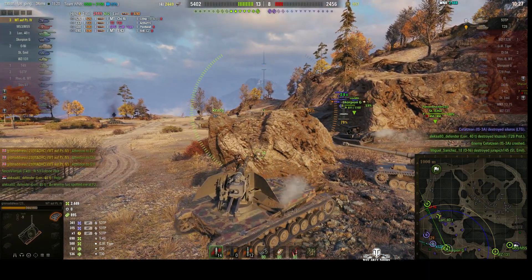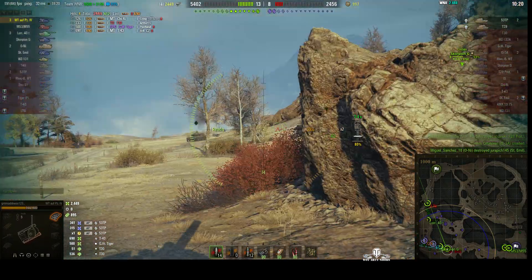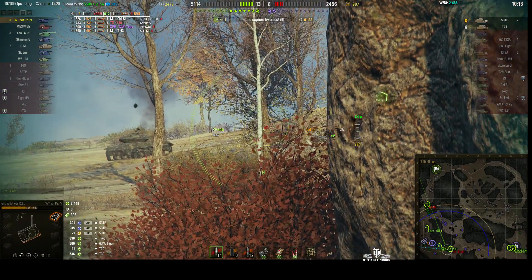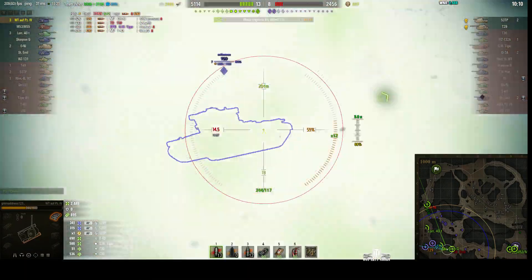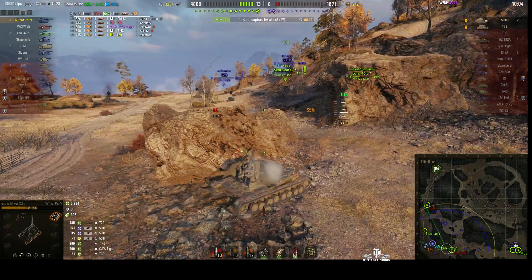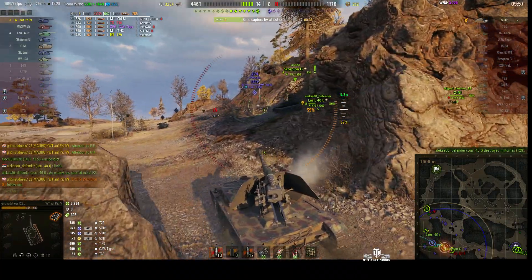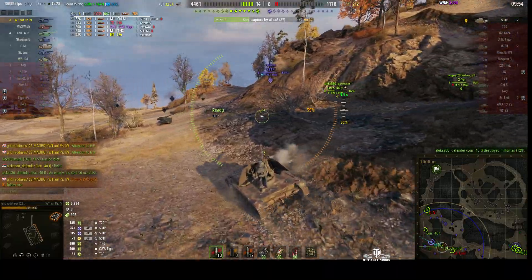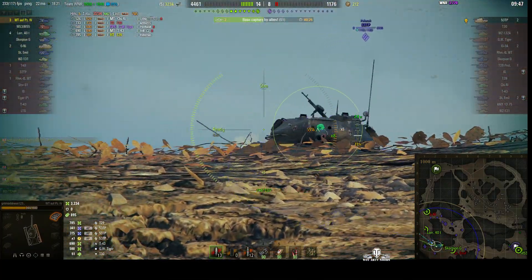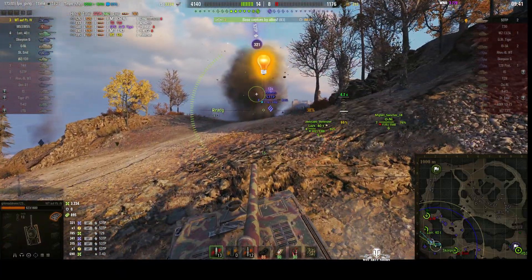The Scorpion G and the Emil are going to help us. Waiting for that T-29 to come round — here he comes! 785 damage, a high roll! Now if we can get a reload in... We're going to move up on the 53 TP. Our Scorpion G didn't fare so well — he lost a lot of his hit points to that 53 TP. We didn't get our shot off and took one for 321.